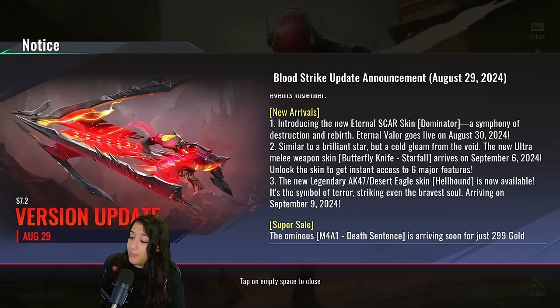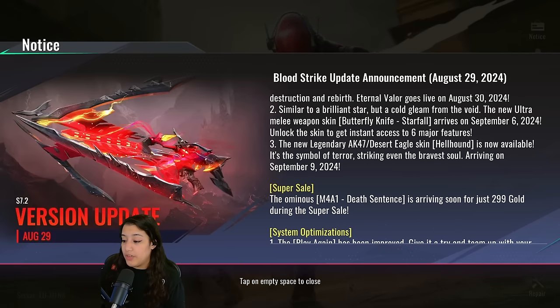Up next we have new legendary skins for the AK47 and the Desert Eagle called the Hellhound skins, available on September 9th — very soon. We also have a super sale coming: the Ominous M4A1 Death Sentence skin for 299 gold. They say it's coming soon, so I imagine that'll be sometime next week, but we'll have to wait and see.